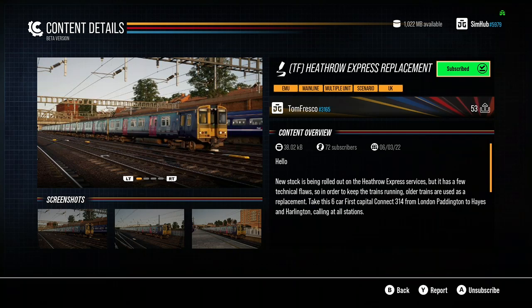So the description says: hello, new stock is being rolled out to Heathrow Express services but there have been a few technical flaws, so in order to keep the trains running older trains are used as replacement. Take this six car First Capital Connect 314 from London Paddington to Hayes and Harlington, calling at all stations.